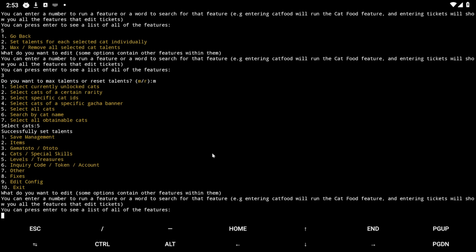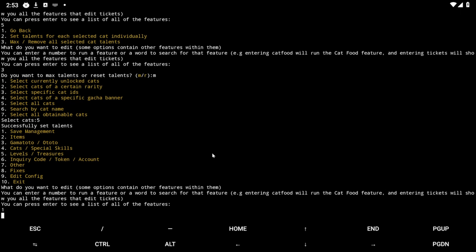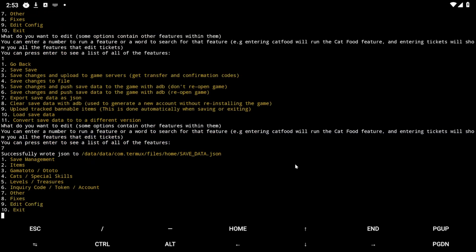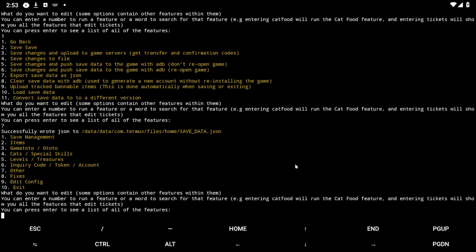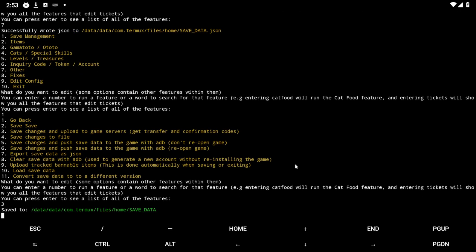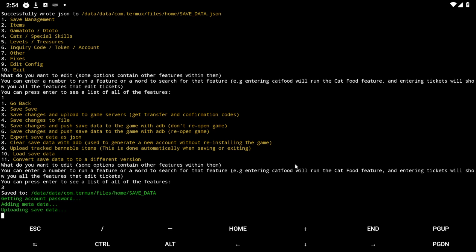Now I want to get my save back into the game. We can export the save data as JSON — let's try that. Okay, we have that now. So let's go to Save Management, save the changes, and upload to the game server. Then I'm going to go test them out. You saw the account before — I literally just created it — so we're going to see what it has on it now, as soon as this works.